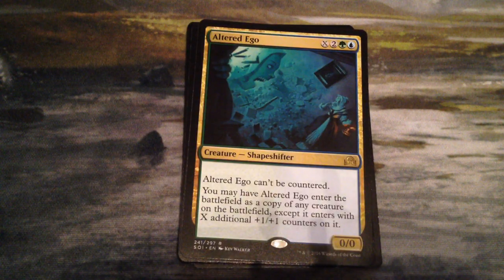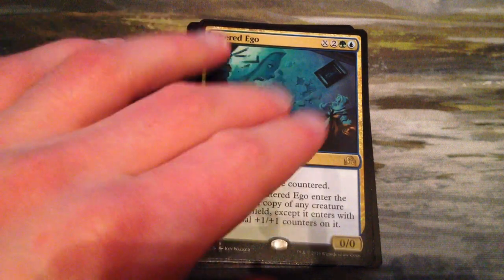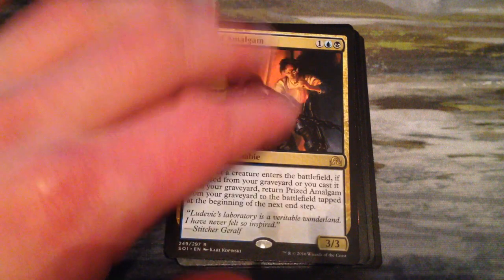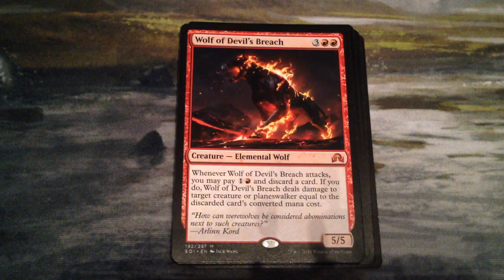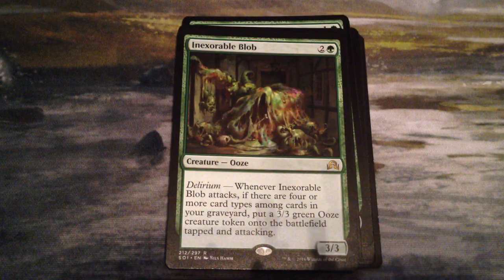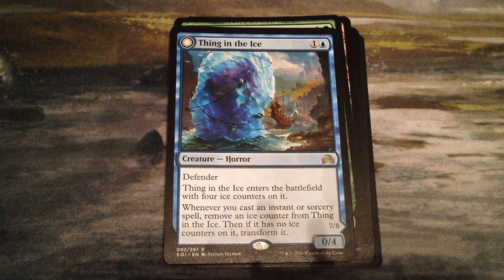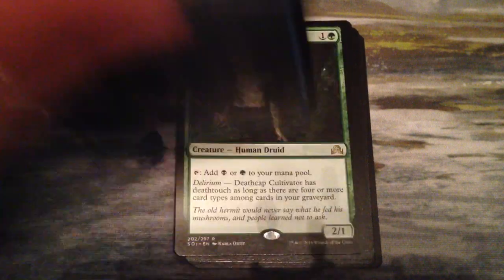Elusive Tormentor, Altered Ego, Prized Amalgam, Wolf of Devil's Breach — my one mythic. Inexorable Blob, a 3/3 Ooze. Thing in the Ice, which is not as crazy a pull as it was a couple weeks ago, but still cool.